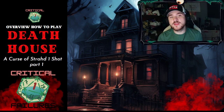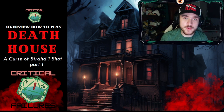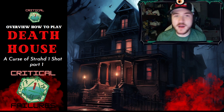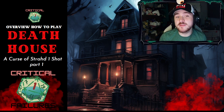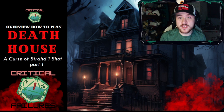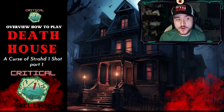Welcome to another video on Critical Failures. This one is a little different than our weekly campaigns or accessory caps — we're going into the lore of different parts of D&D: encounters, modules, etc. Super excited about this first series. This is one of my favorite one-shots, and that is Death House. Death House is a standalone or part of Curse of Strahd — a one-shot that puts a party through absolute craziness inside a haunted mansion-style house.